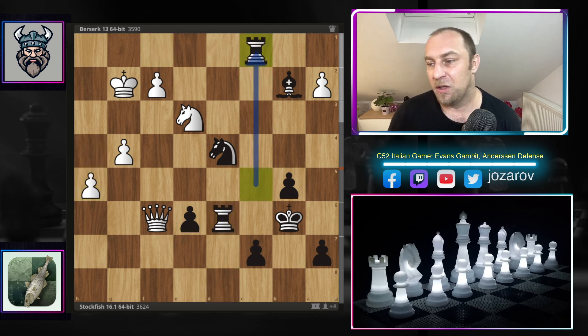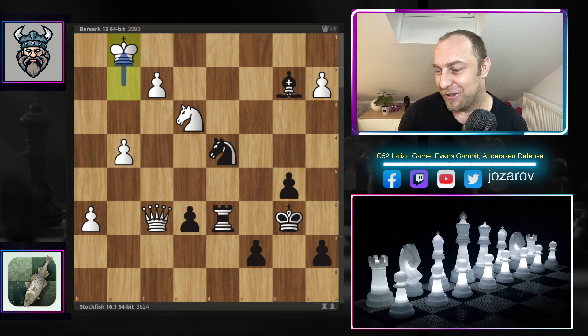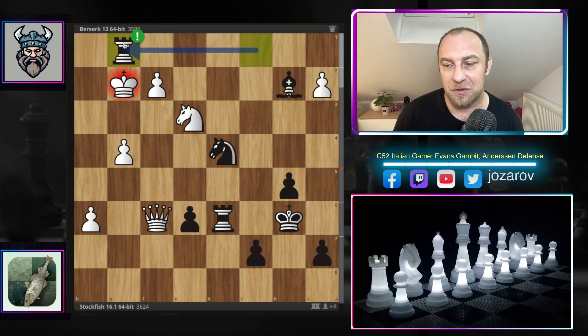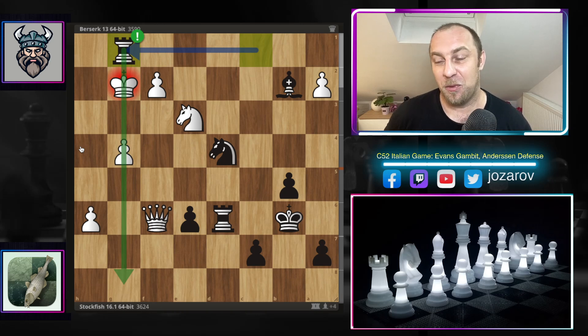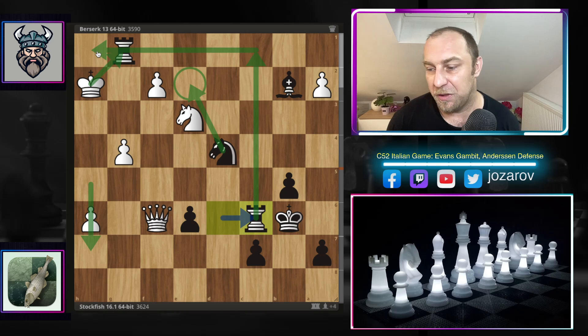Berserk relies on this passed pawn on the h-file, but Stockfish doesn't care — plays the beautiful rook to g1. Great move by the fish: if you take, the knight on e2 will have a discovered attack against the queen, coming with check — the queen is lost and the game is lost for White. Rook to g1 gets a new piece into activity — this is the so-called Tarrasch rule in rook and pawn endgames: bring your rook behind your enemy's pawns. You cannot take the rook, so Berserk is forced to play king to h2. Now Stockfish activates the rook on the first rank — getting both rooks on the first rank would be very dangerous. Again you cannot take because of knight to e2.